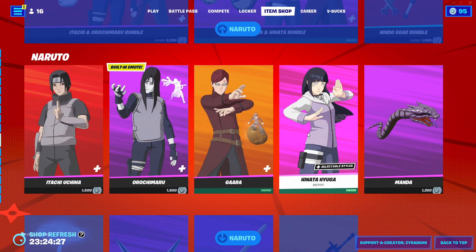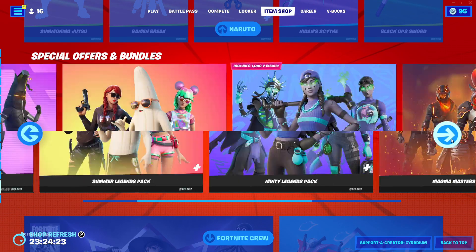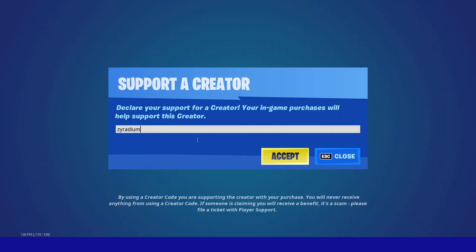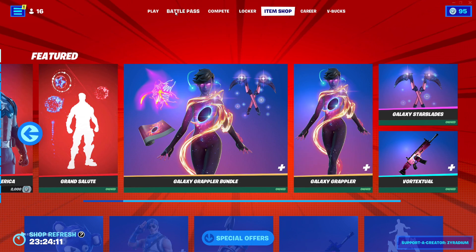I believe that is about it for today's item shop — yep, that's about it. If you guys are planning to buy anything today, make sure you use support-a-creator codes in the item shop. Hope you guys have a great Fourth of July tomorrow — take care and I'll see you in the next one.